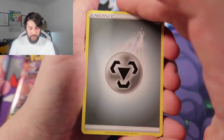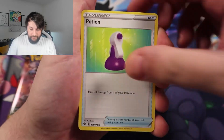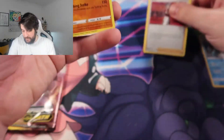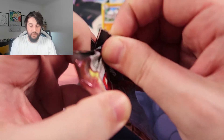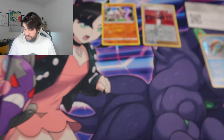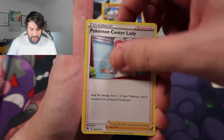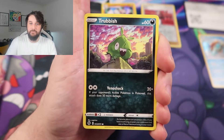We have a Metal Energy, Arbok, Hop, Rotom Phone, Potion, Vulpix, Incineroar, Poké Ball, Sizzlipede, Kabu, and we get a Life and Rock to start. I'm very doubtful already. At least in the last video we started off with a Gardevoir V-Max, which was very nice. You never really get V cards very often in this set — kind of strange, kind of gutting actually. We are rolling through it at the speed of light.